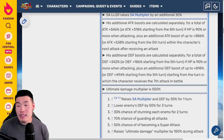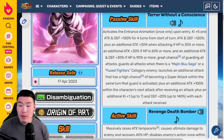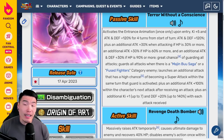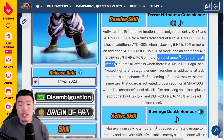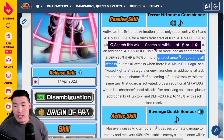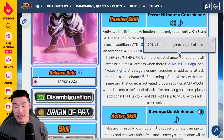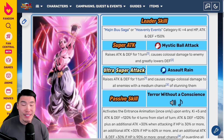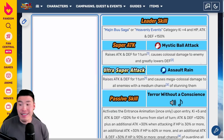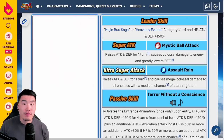His additional attack boosts are calculated separately for a total of Attack +546%, or Attack +318% starting from the 5th turn if HP is 90% or more when attacking, plus an additional attack boost of up to 886% (or Attack +538% starting from the 5th turn) within the character's next attack after receiving an attack. Additional defense boosts total Defense +342%, or Defense +186% starting from the 5th turn if HP is 90% or more, plus up to Defense +818% (or Defense +494% starting from the 5th turn) starting from the turn the character receives their 7th attack in battle. He can definitely build up a lot of Attack and Defense as the event progresses. Once fully built up, this guy can hit really, really hard and gets a lot of defense.